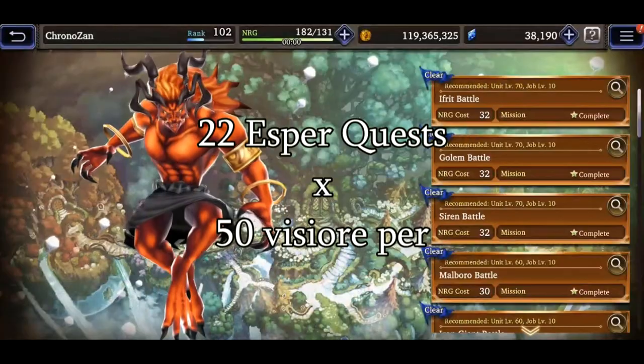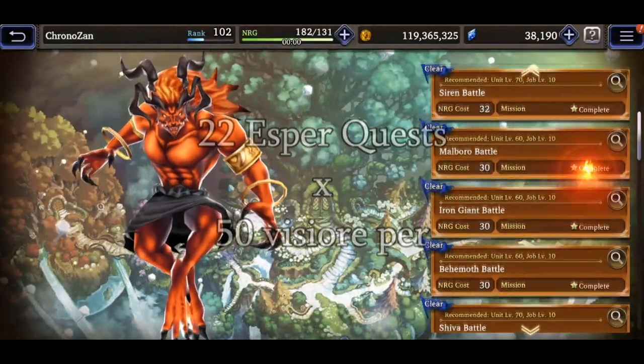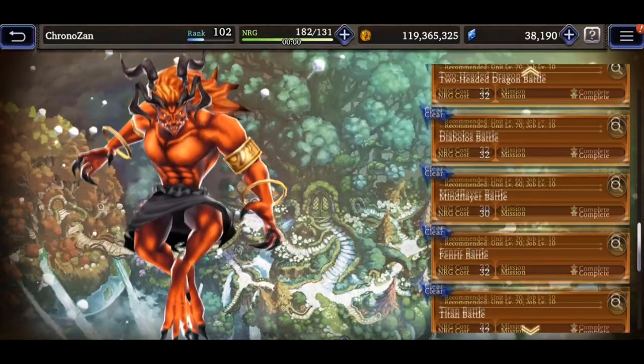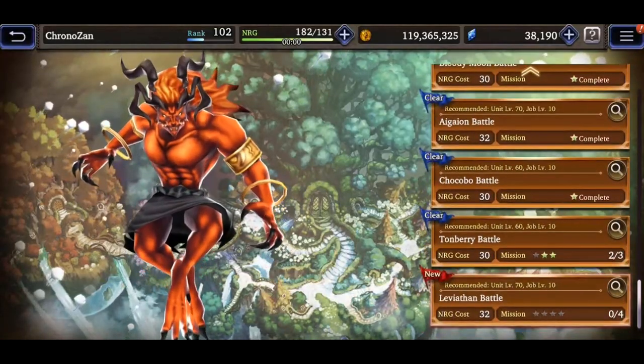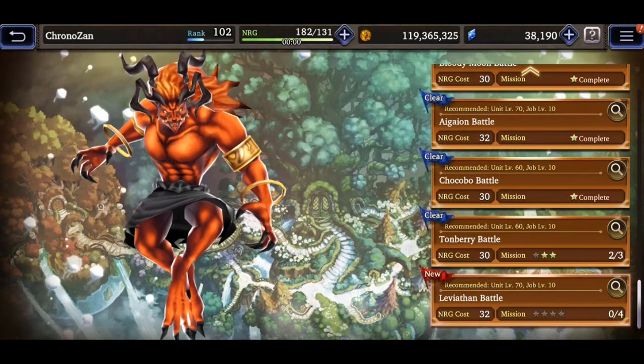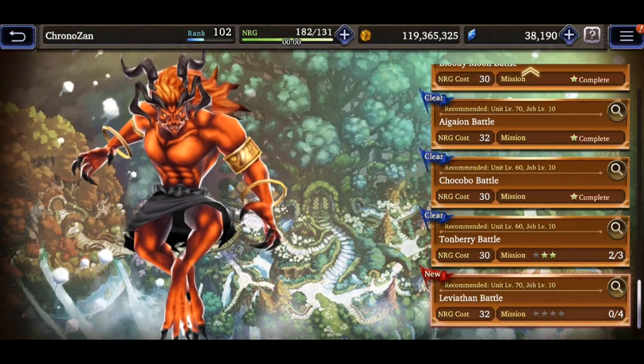quests. One thing of note about the Beast Den is that you do not need the corresponding Esper unlocked in your inventory to play these quests. Each of these quests will net you 50 Vizor once you complete it, equaling